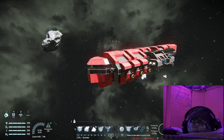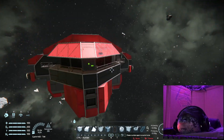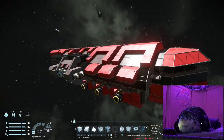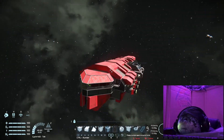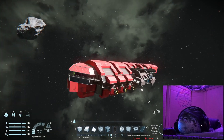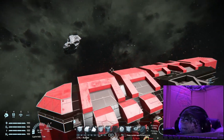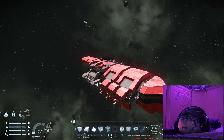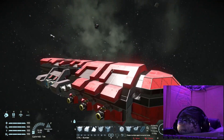Welcome back, my chonker gamers. This is another episode of starship design, and today we're going to do something a little different — we're going to stray away from building a large ship and try to build a small ship. I'm sure you all remember this from the last episode: this is my Scion class freighter.